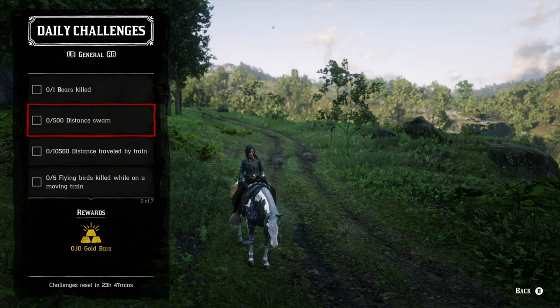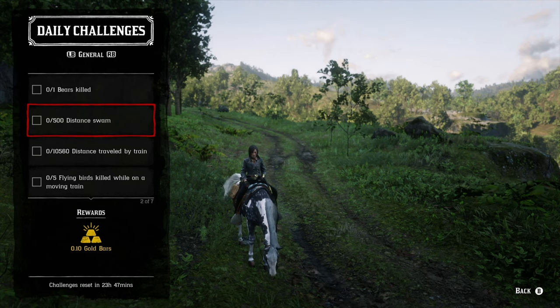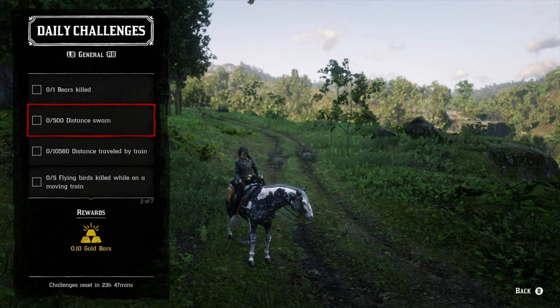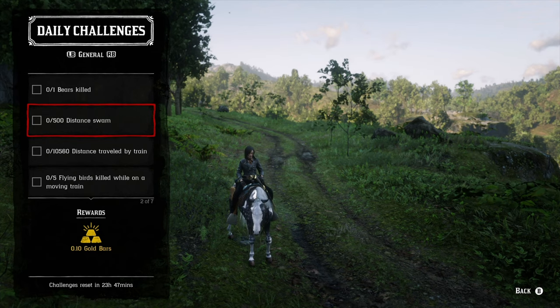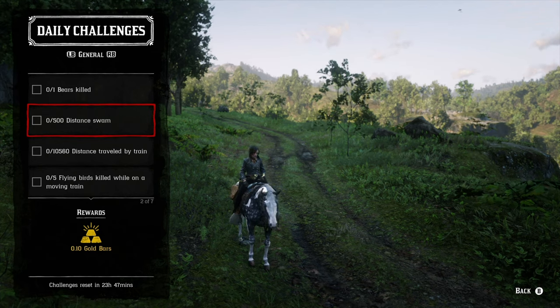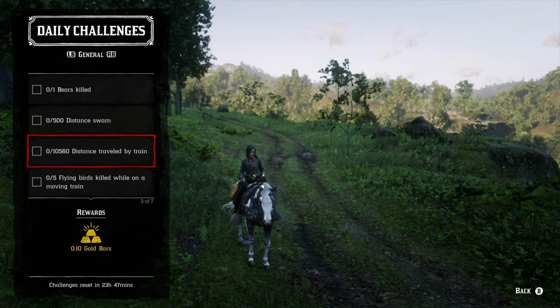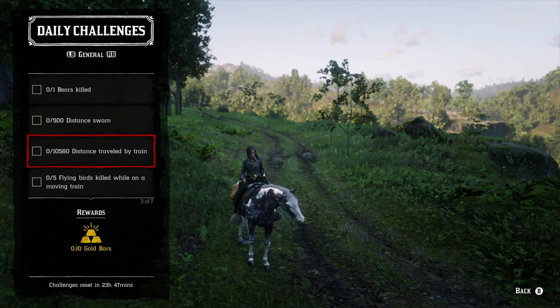Next challenge: 10,560 distance by train — that's a lot, since the train is a slow-moving vehicle and your horse is actually faster. I'm probably not doing that one since it's only worth 0.1 XP and I'll just keep my streak. For any train, head to Emerald Station or McFarland's Ranch — anywhere with a train station, just wait and a train will come by.